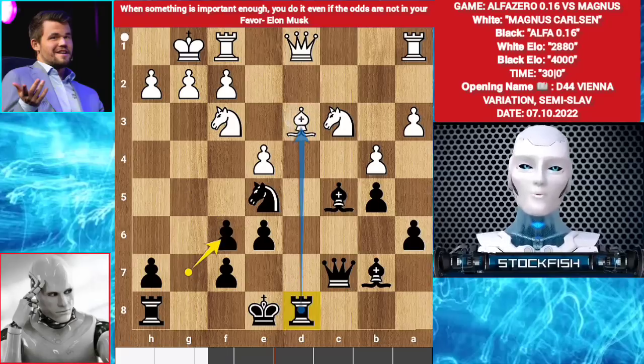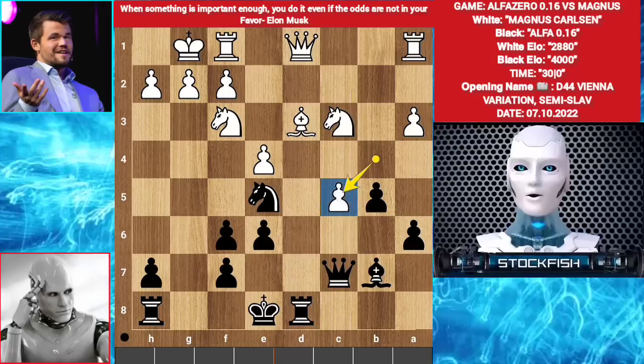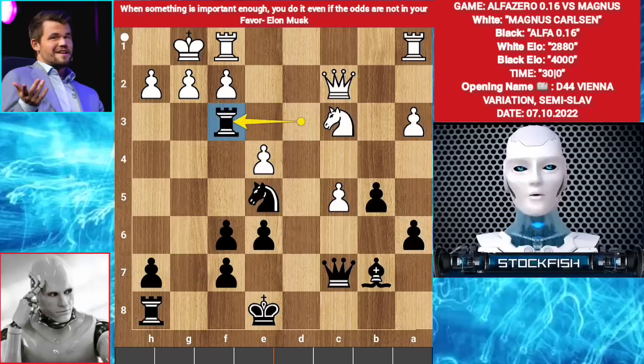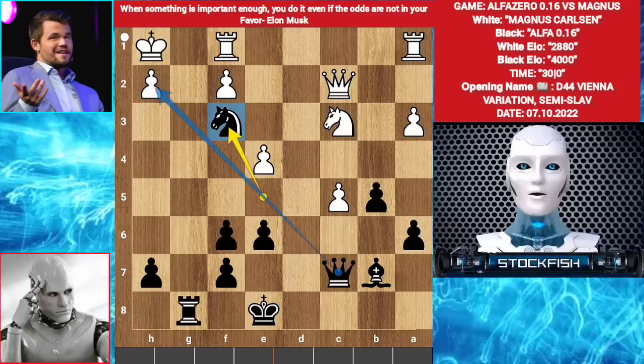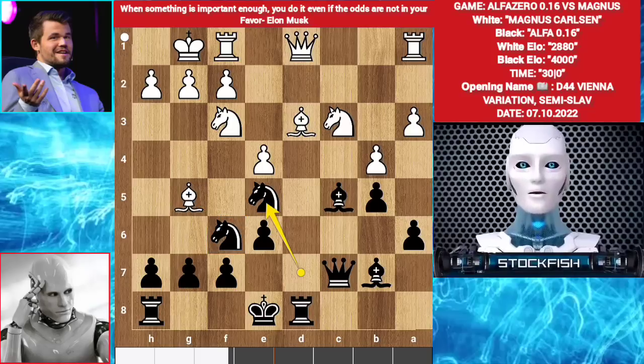Because after g takes f6, the rook is threatening the bishop and the knight. If you take the bishop, then rook takes bishop, Queen c2, then rook takes f3 — a fascinating move. If queen takes rook, g takes f3, then rook g8 check, followed by King h1, Knight takes f3 — threatening mate in 1. Full dominance from Alpha; it will be very bad for Carlsen, the game will be over. So if you think b takes c5, then rook takes bishop — almost the same variation.